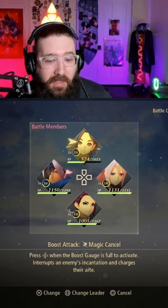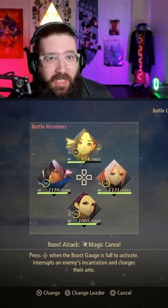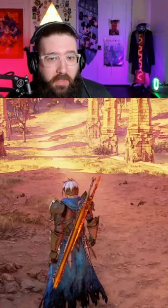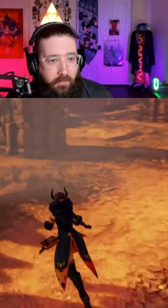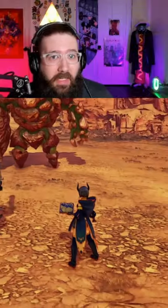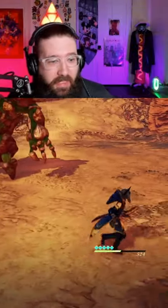So once they are at the top, you then press square to change the leader. When you get into a battle — let's go ahead and test it — that character will be the character you will be playing as. As you see, it is now Rinwell.